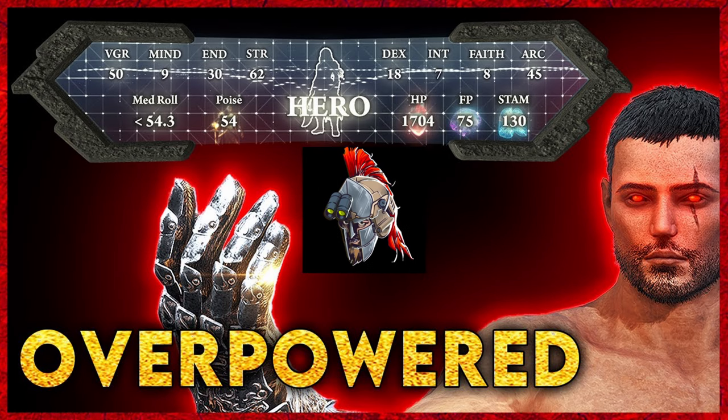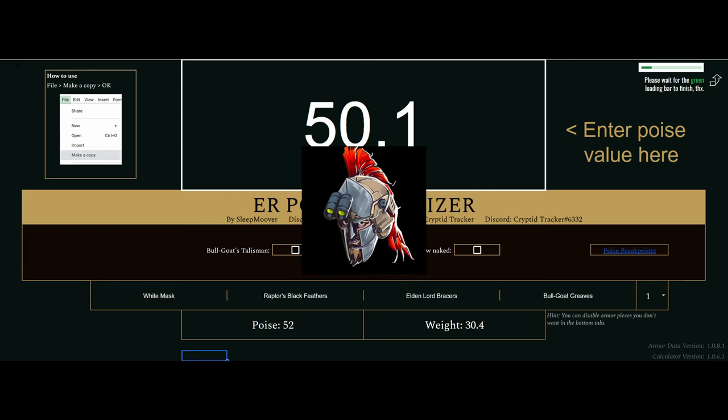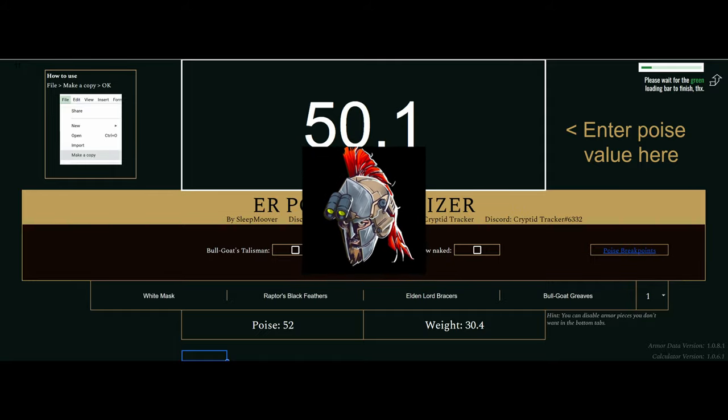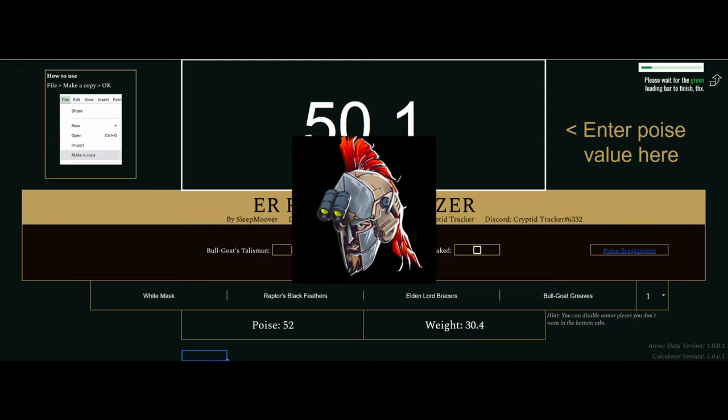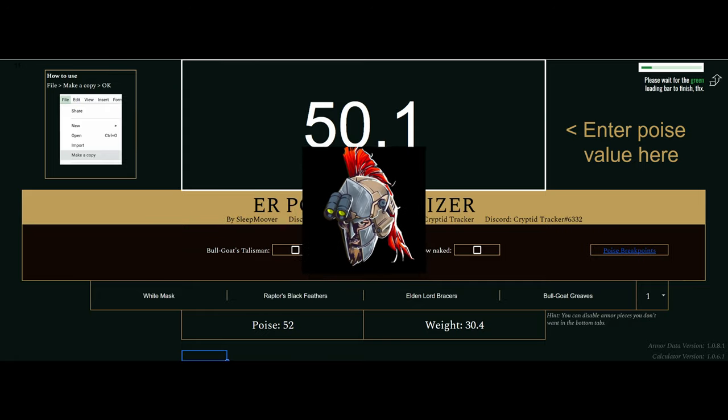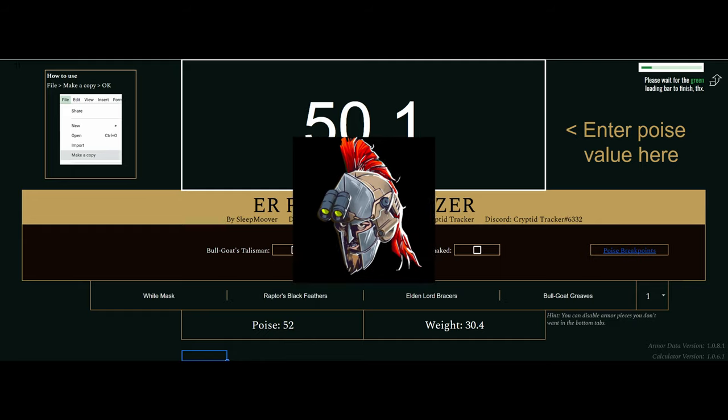When it comes to armor, there's only three things that matter: the poise, the defense, and the aesthetics. The White Mask is mandatory for any bleed build and gives us our first five poise. For your chest armor, you're going to want Raptor's Black Feathers, which increases your jump attack damage by 10%. If you want to maximize damage with the twin blades and curved swords, you want to almost exclusively jump attack. You're going to want the Elden Lord Bracers for four poise and a great poise-to-weight ratio, then make up ground with the 28 poise on the Bullgoat Greaves in order to hit the 51 poise breakpoint.